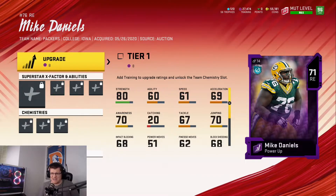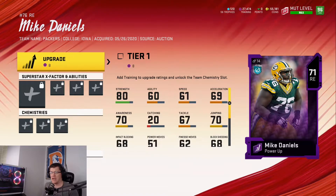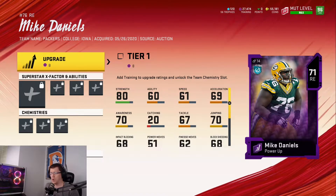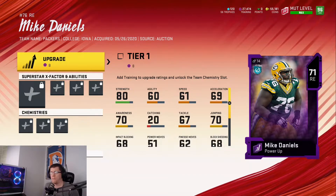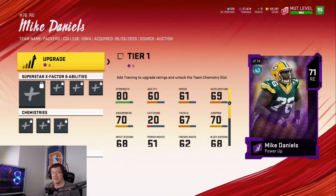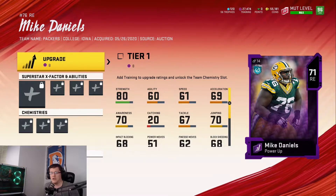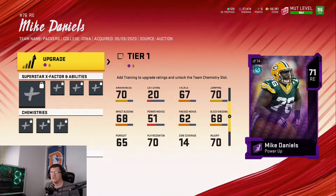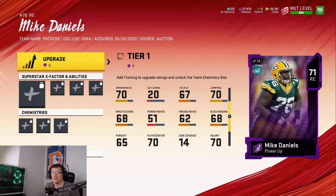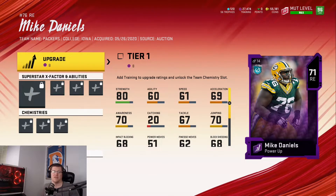On the defensive line we have Mike Daniels holding down the right end spot. At his 71 overall bare bones power up, nothing exciting — he does have 80 strength already which is really good, but only 61 speed and 69 acceleration, so he's not a speed rusher by any stretch. He's got 68 block shedding, 62 finesse move, 51 power move, 68 impact blocking, 70 play recognition. The 80 strength is really what stands out at this base level.